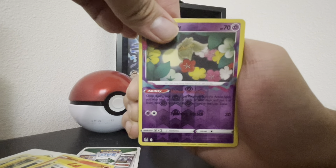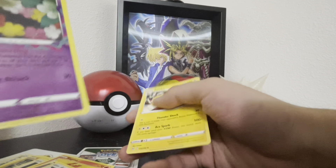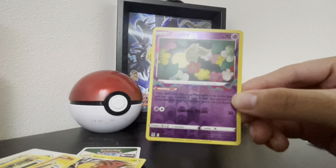And finally, 3, 2, 1, as you all know. Let's go. Aw man, no hits. We got a Raichu. We got one hole, we got one hole.